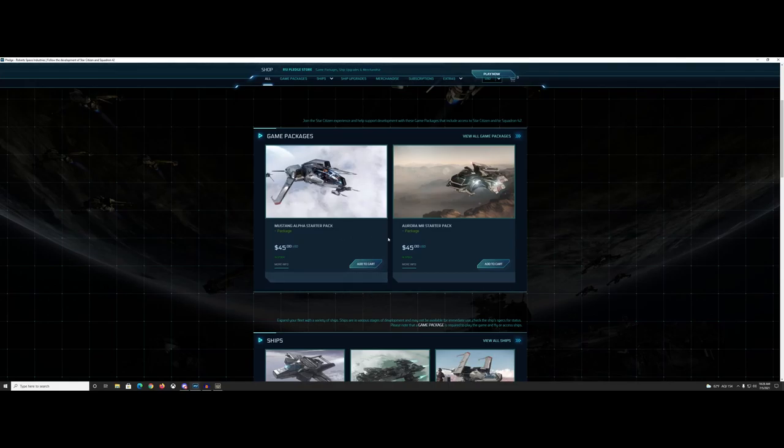Picking your starter pledge is a tough call between the two — it really depends on what you want to do. If you're primarily a combat person, some combat pilots take the Aurora because it's an effective ship, but if you want to go combat-focused go with the Mustang. Honestly, I think everyone should start with the Aurora — it is way more versatile, and making money via combat is not the easiest thing to do right off the bat, especially with little experience.